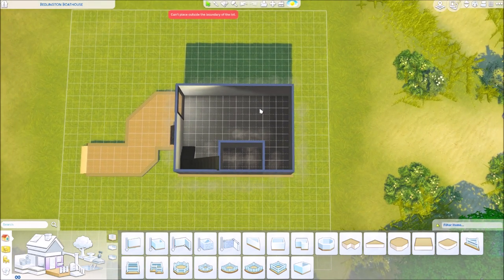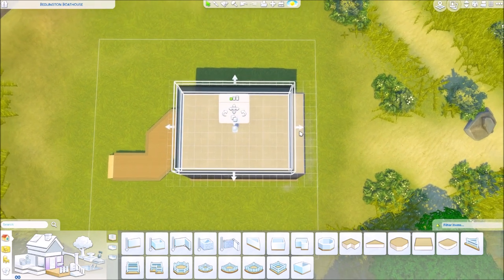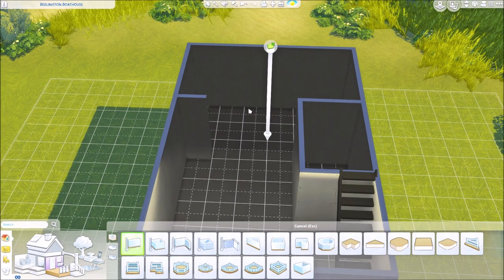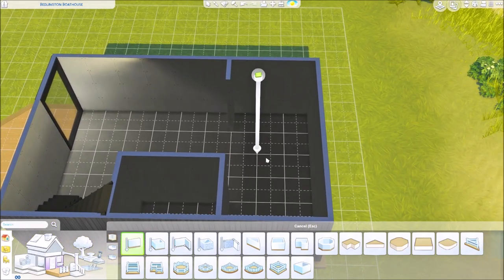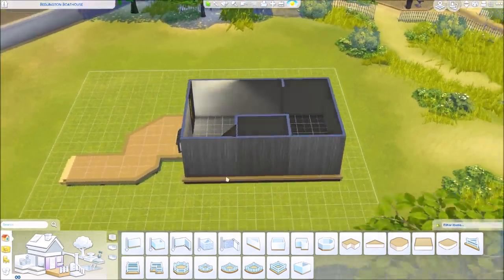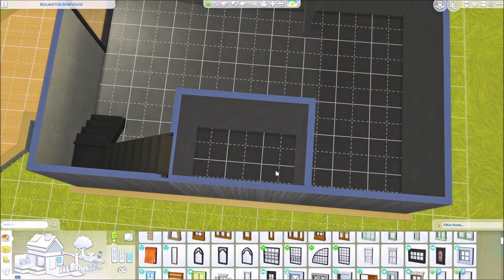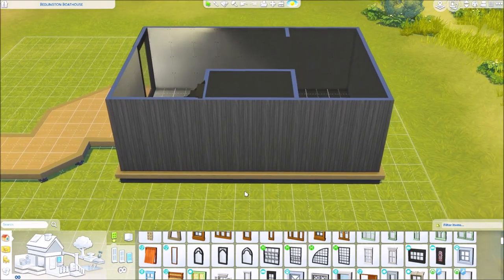I might make this one notch bigger on the tiles so I have a little more ease of space when putting in a kitchen. I like to do kitchens in the backs of houses most of the time, especially with modern homes — I think they look pretty nice in the back. Right here will be a nice little living area. If you're wanting a basic sized bathroom, I highly recommend just doing a two by three bathroom because you can fit a sink, a toilet, and a shower or bathtub in there.